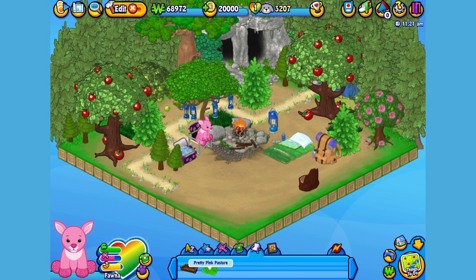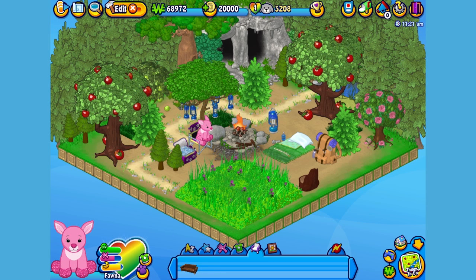Let's add it to the room so Fauna can try it out. This looks like the perfect spot for Fauna to sit back and look up at the night sky. Fauna looks like she's getting hungry, so let's feed her a snack.